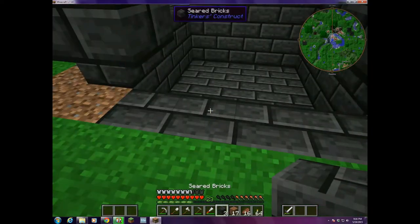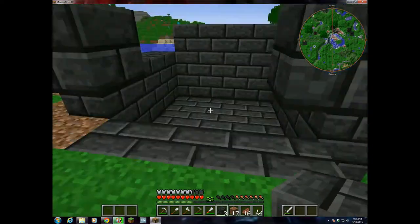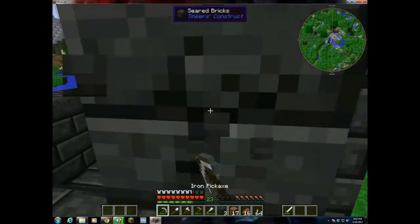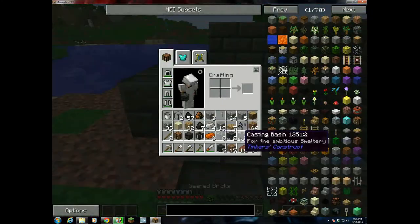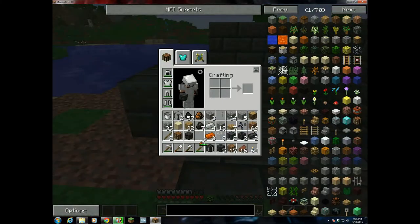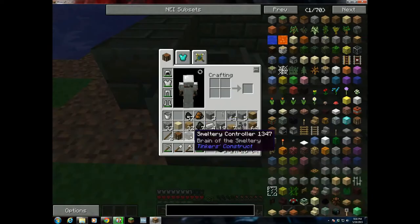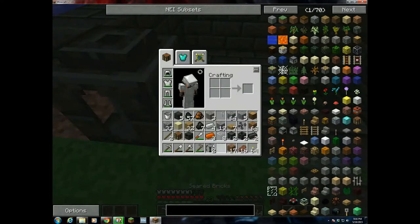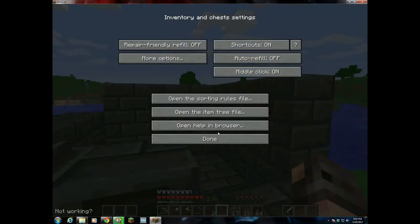Since I've only got stuff for two windows, I'm going to put them right on the corner. I'm going to need more seared bricks. That'll be my tank, and that'll be my controller. I'm going to turn off auto refill because that's annoying.